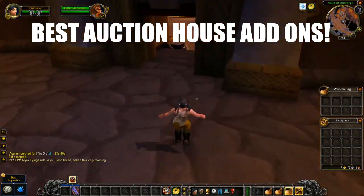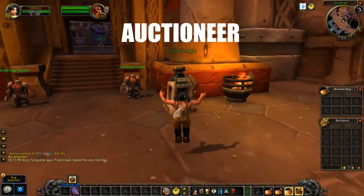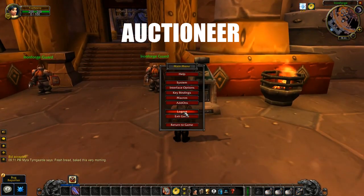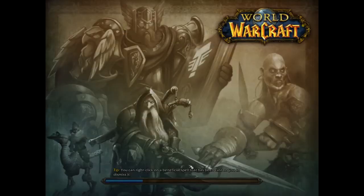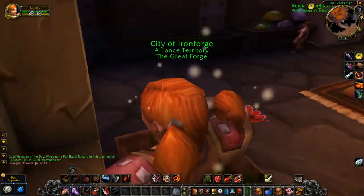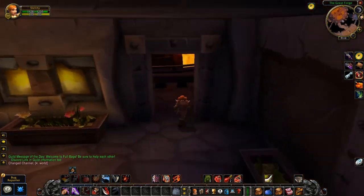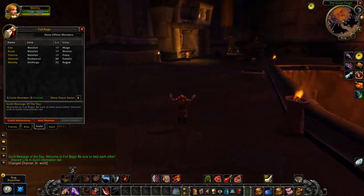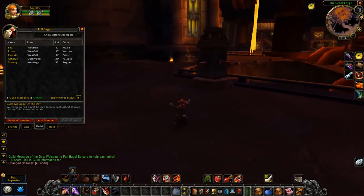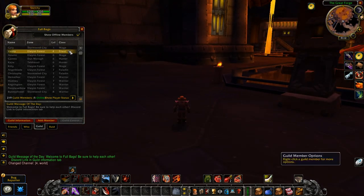The Auction House actually has some great add-ons, starting with Auctioneer. Auctioneer has various tools to improve your Auction House buys and sells. The Auction House is actually the best way to make money in WoW Classic — you buy low and sell high. You will make a lot of money at the Auction House, so make sure you have these Auction House add-ons.